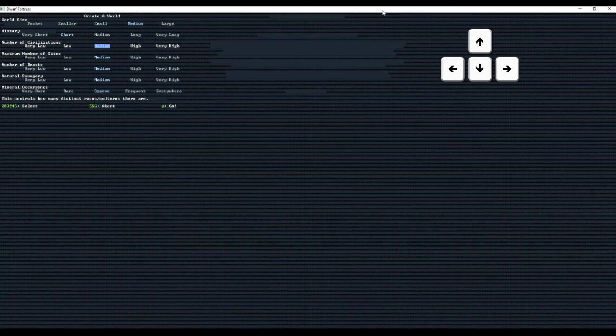As for the rest of the settings: Number of Civilizations determines the number of civilizations — be them elves, humans, dwarves, or goblins. Number of Sites is the number of settlements the world will generate. Number of Beasts is the level of beasts that roam the world, from lowly sheep to horrifying undead elephants. Natural Savagery determines how scary things will be — low savagery gives you sheep and unicorns, high savagery gives you dire bears swooping down and eating your people. Finally, Mineral Occurrence determines how many resources exist in the world — set it to Everywhere and everyone will have native gold and iron, or set it to Very Rare if that's your cup of tea.